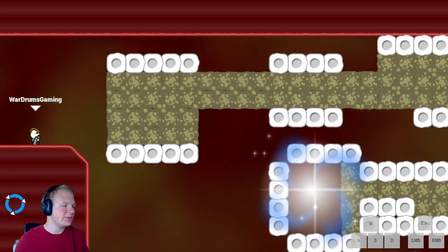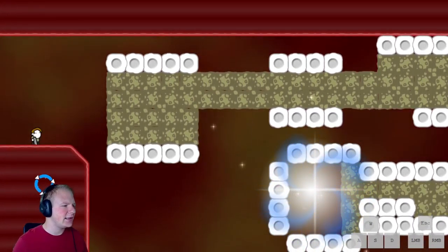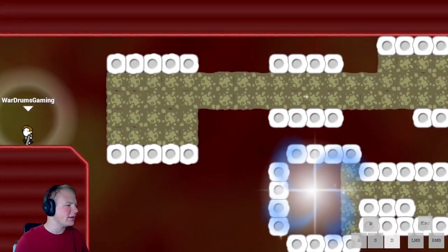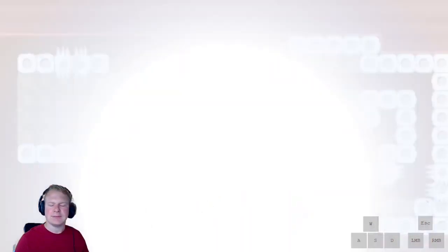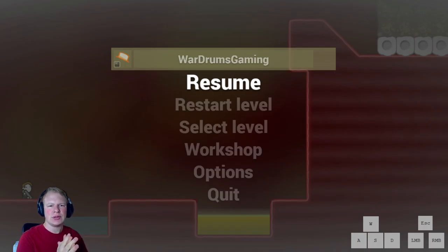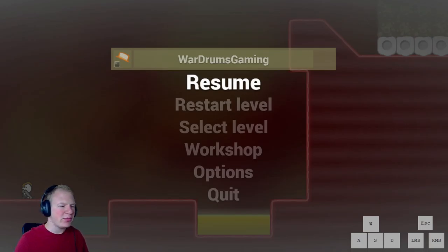For this I like to use the old speedrunning term: slow is smooth and smooth is fast, because you really just don't want to accidentally hit any of the blocks. A decent run would probably look something like this. With time you kind of know how long you can shoot to not hit the white block at the end - it just comes with practice.